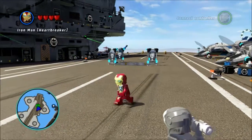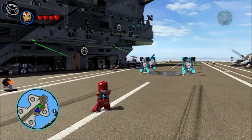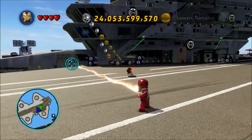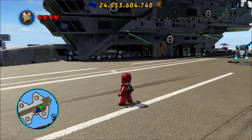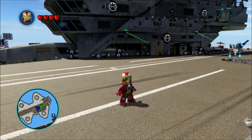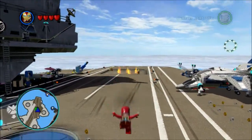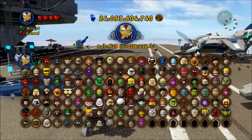Finally, the last of the basic suits is the Heartbreaker suit — the Mark 17 armor from the Iron Man 3 movie. They give it all the powers of the Mark 42; the only difference is it's got blue detailing and blue eyes. Ironically, the Heartbreaker suit does not get to do its signature move — the big blast from the center — which is what gives it the name Heartbreaker. I thought that was kind of a strange omission.